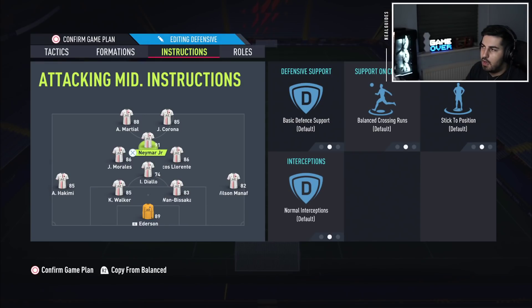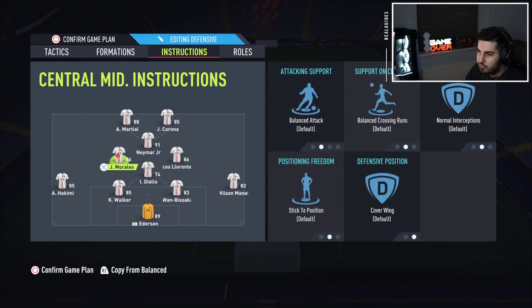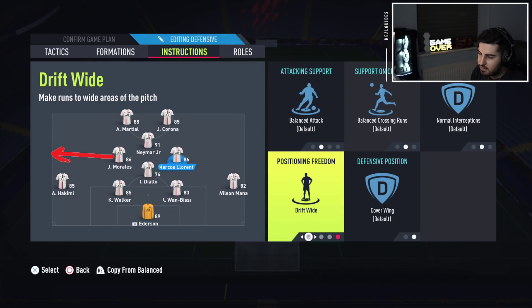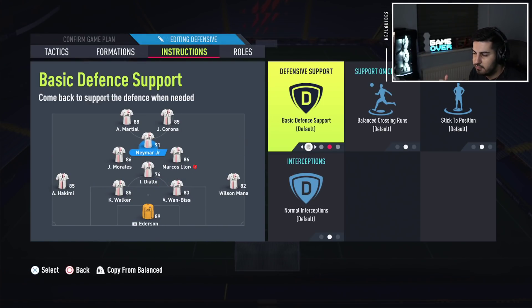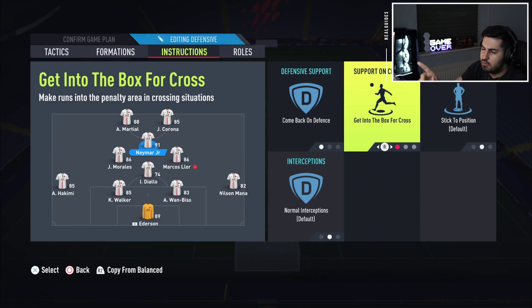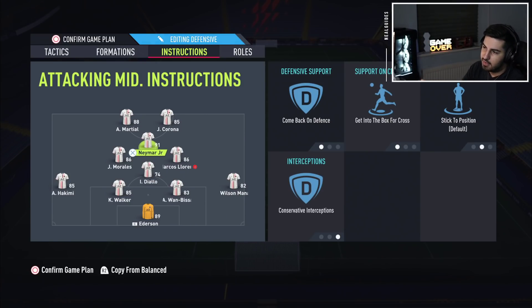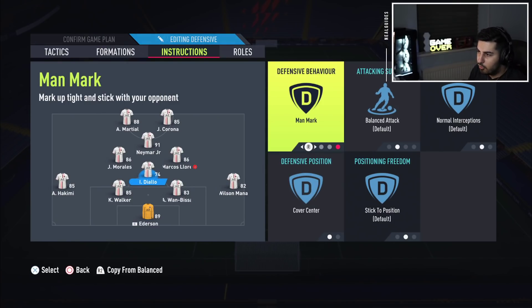For instructions: stay forward and stay central for both strikers — you can also put them on get behind. Your CAM is going to play like a right mid when defending. Your left center mid plays as a left mid — put him on cover wing. That means if you leave the two CDMs on cover central, they cover the center area. So if you defend in a 4-4-2, Neymar goes right mid, Morales goes left mid, and those two stay center. You can leave the CAM on balance, but I put him on comeback and defense.